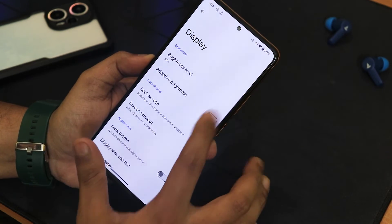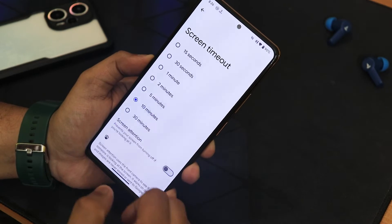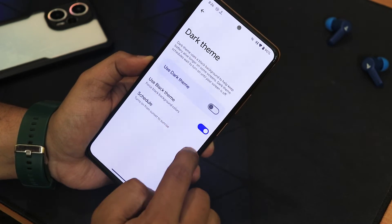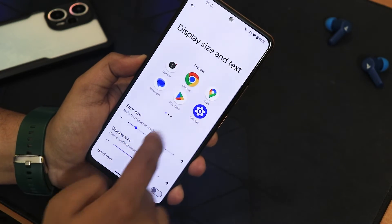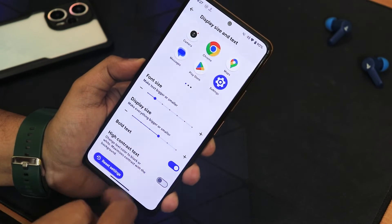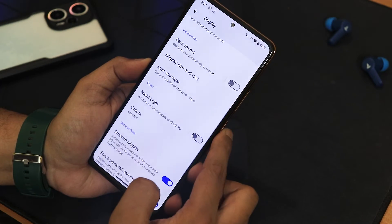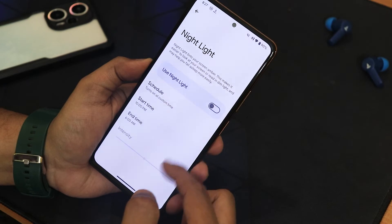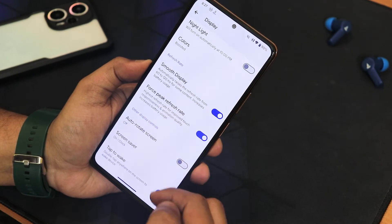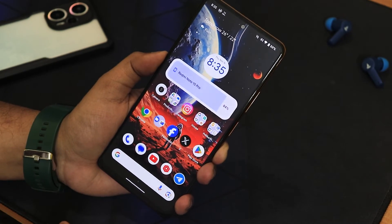In the display settings we have brightness, adaptive brightness, lock screen controls, privacy controls, ambient display with pickup enabled, and screen timeout up to 30 minutes with screen attention. We have dark theme with a pitch black option, display size and text customization with font size, bold text option, and icon manager for headset and Bluetooth status icons. We also have night light with intensity and schedule, color modes — boosted, saturated, natural — smooth display, force peak refresh rate, auto rotate, screen saver, and double tap to wake.